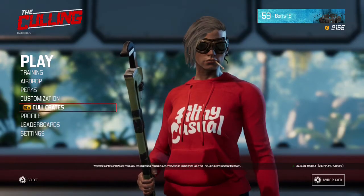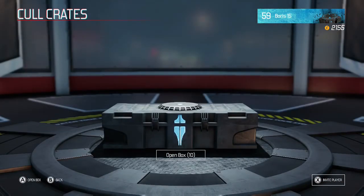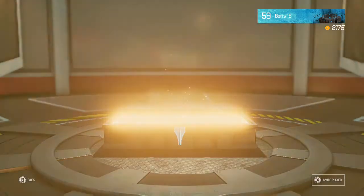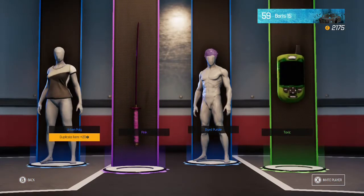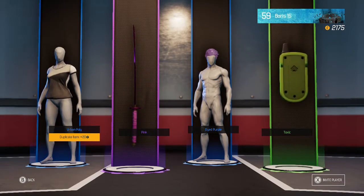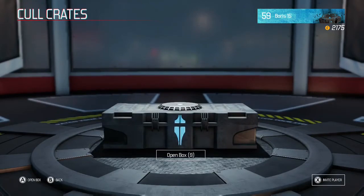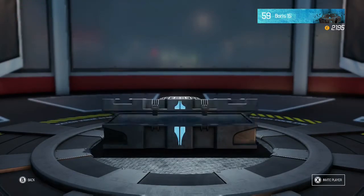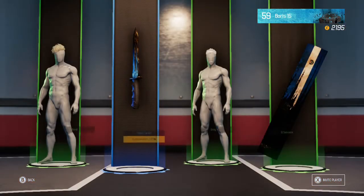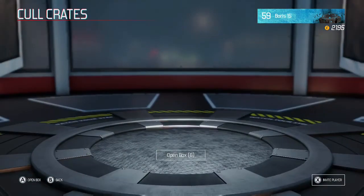Now let's get into the 10 cull crates. I saved up for 10 levels and didn't open them. Here's the first one — looks like we got something we already had: a pink katana skin, some purple hair, and a man tracker skin. I haven't received a katana skin yet, so that's nice, but the pink one — I don't know about that. I'll put it on just because I don't have one yet. Let's open the second one — another duplicate: blonde hair, gray hair, and a culling card. Nothing new yet.